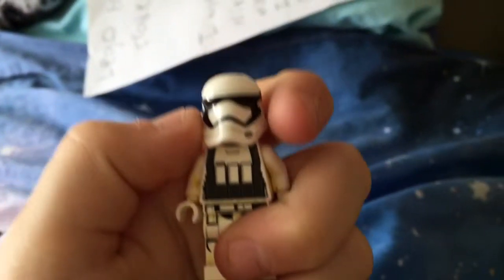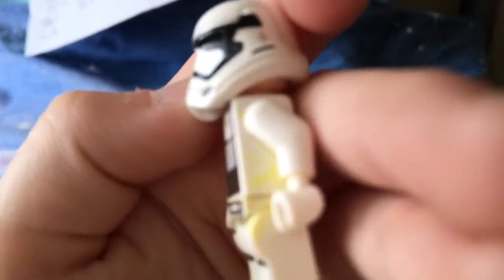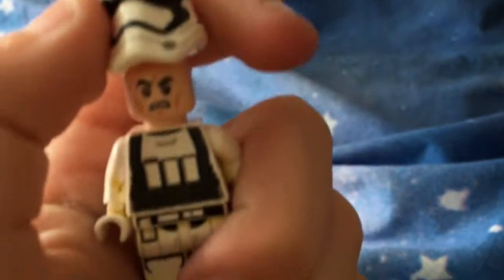Wait, I forgot this minifigure! First on: super heavy gunner. He does have a little bit of yellow with him, just to warn you. He has a standard angry face.